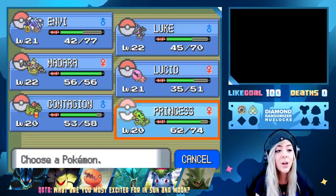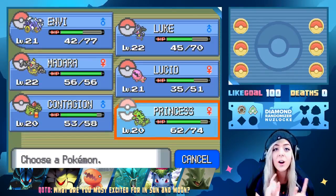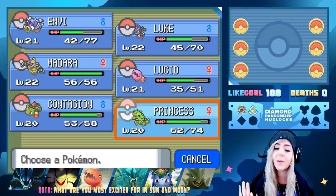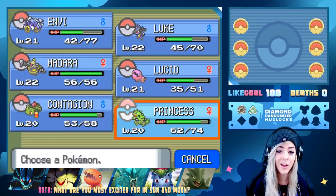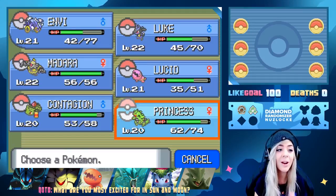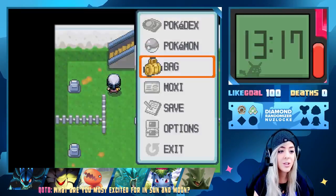Last time we got the Ivysaur, and our last encounter was a Shelgon. I decided to keep Trapinch for now — Shelgon can just sit in the PC. We already have a flying type in Gyarados, and eventually if we get Salamence that's double flying and four times weak to Ice. I'd rather have Trapinch because we get that additional ground typing.